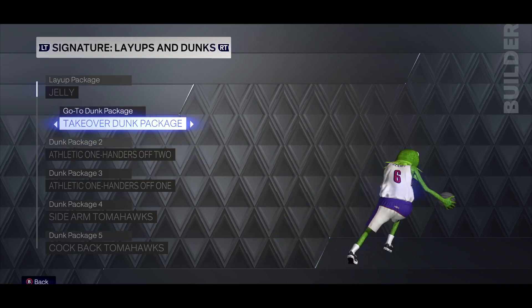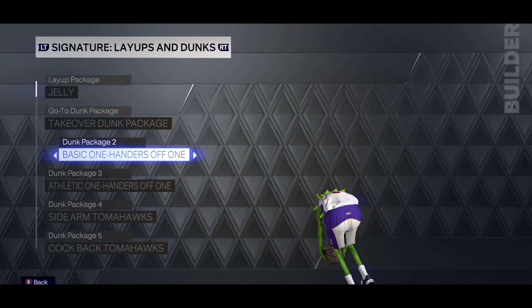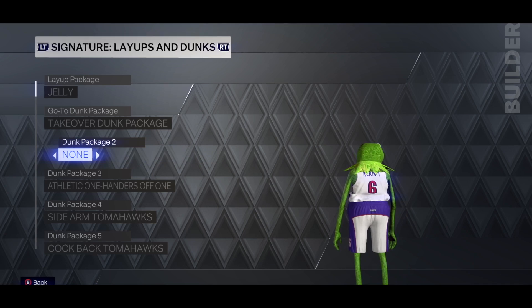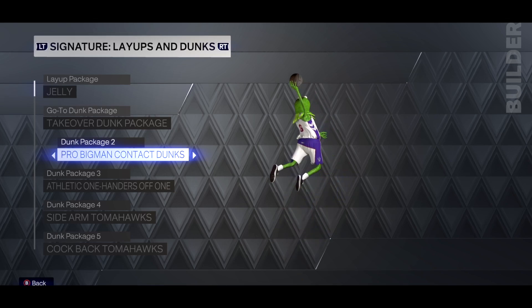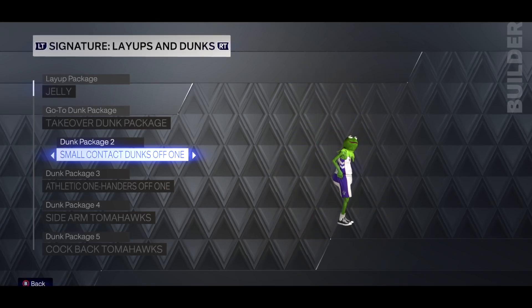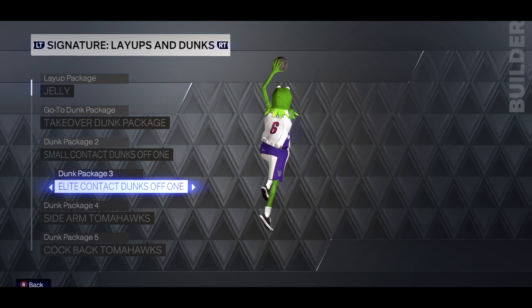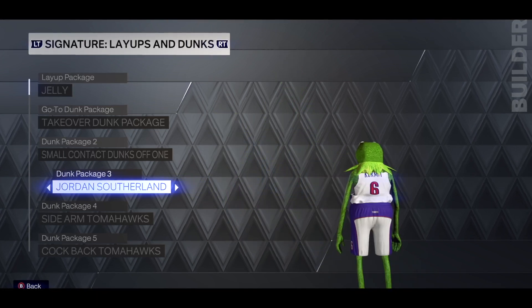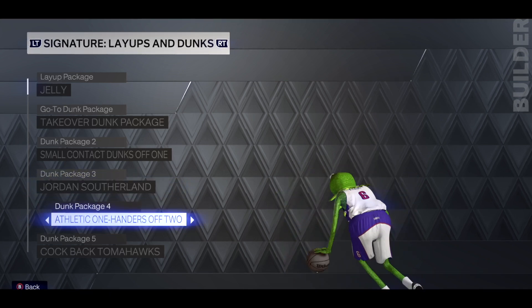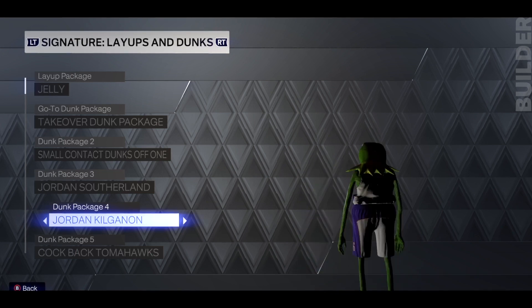Here's what it looks like when you have a bunch of dunks you should not have. Our go-to dunk package is the takeover dunk package, but moving down to dunk package two, you've got trampoline, takeover elite, big man contact dunks, pro big man contact dunks, small contact dunks — a bunch of dunks you should not have. Going even further back, you've got Jordan Sutherland, which you can only use on the MyPark, but we're gonna use it in the NBA.